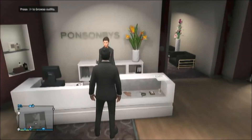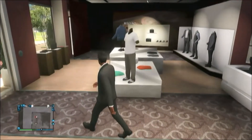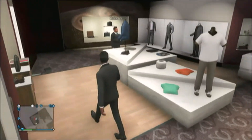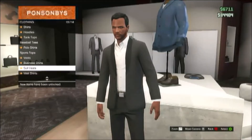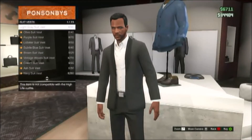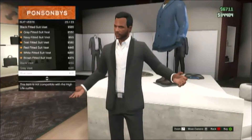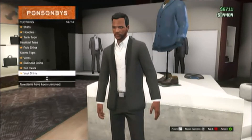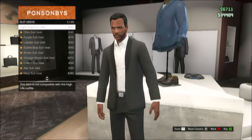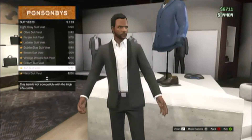Now we're showing you the tailored suit vest. All you want to do — I mentioned this in a previous video — is come to the top and go down to vests. I think it's called the fitted suit vest. If you look here, there are different colors, and I think there are about seven or so different types of suit vests. You can get them in the outfit section.